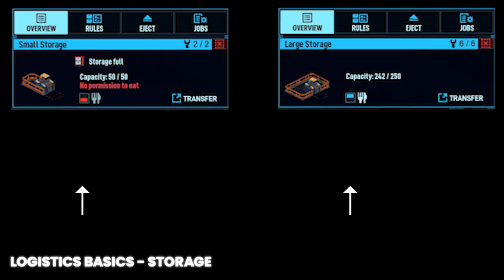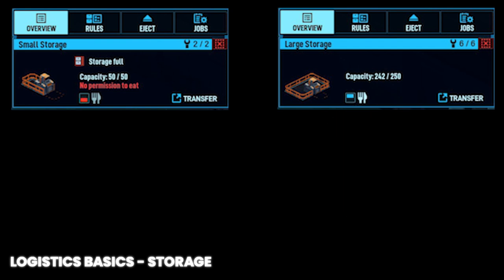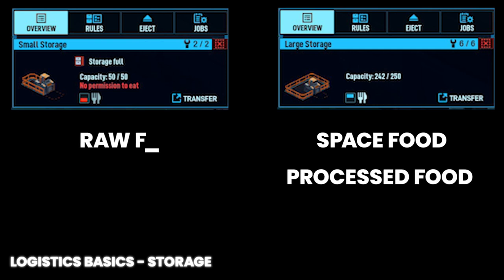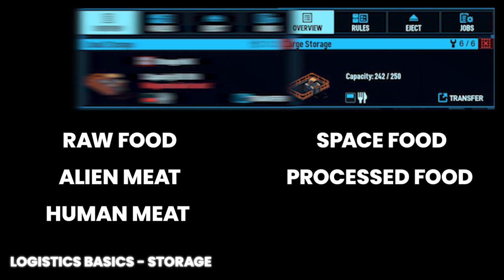Small and large storage also have a toggle switch to allow or prohibit direct food consumption. This prevents crew from eating any food stored in that facility, primarily used to keep your crew from eating raw food freshly harvested from the grow beds. Typically, having one storage that holds only space food and processed food with food consumption toggled on, and food consumption toggled off for all other storage facilities, will significantly reduce raw food consumption and the accidental eating of alien meat and human feet.